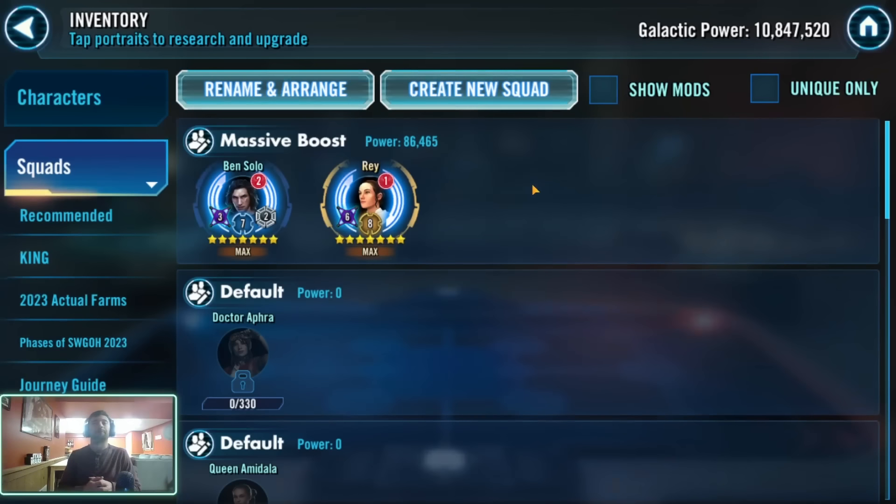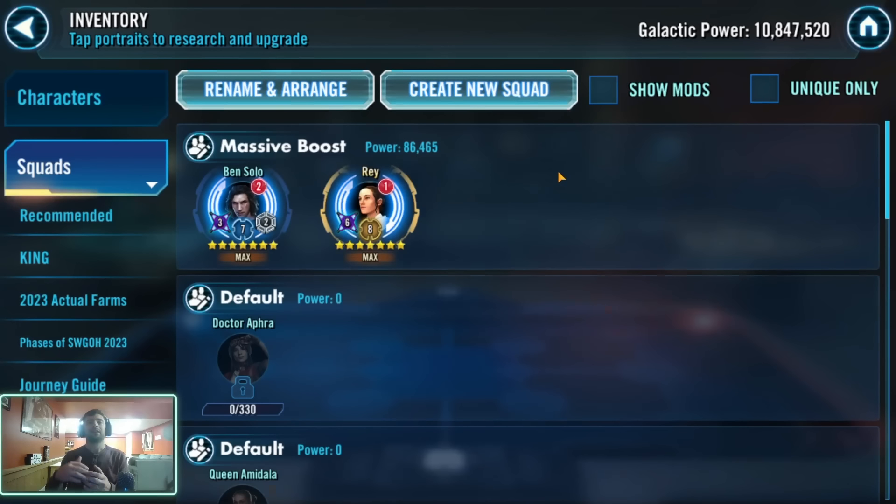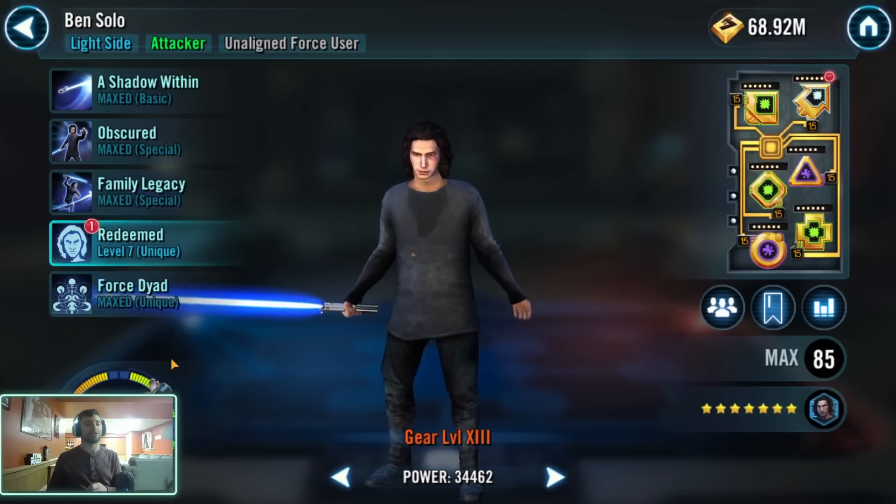Let's start with Ben Solo. A lot of players get Ben Solo, take him to Relic 5, equip the Omicron on Force Dyad, and think that's good enough. But Ben Solo, as he gains Relic levels, helps Rey in a different way. Yes, Force Dyad makes it so certain characters can't beat Rey, but as you increase your Relic levels on Ben, he becomes a threat himself. Everybody loves to talk about how big a threat Rey is, but if you can make Ben Solo a threat too — it's absurd.